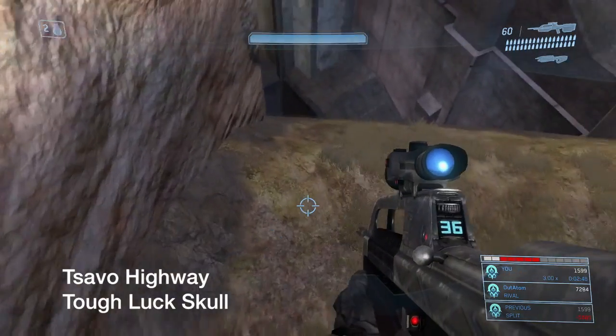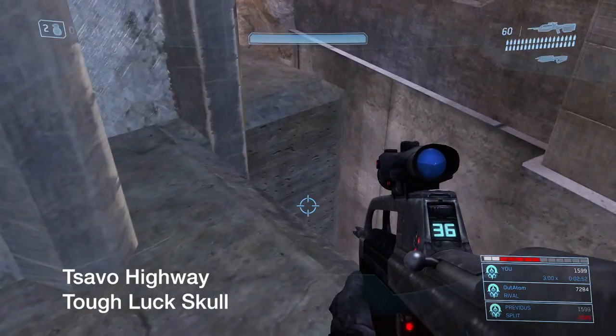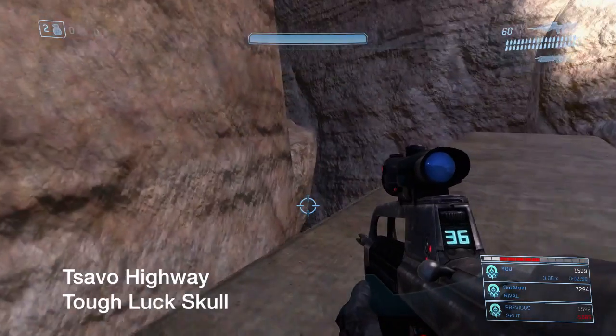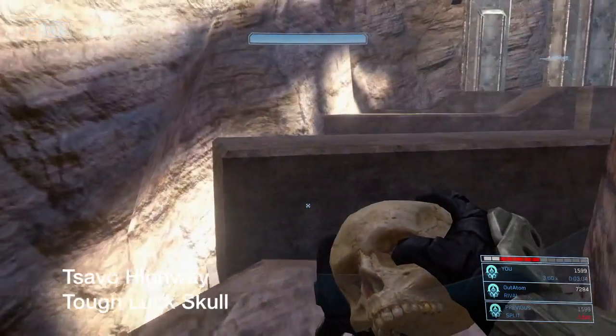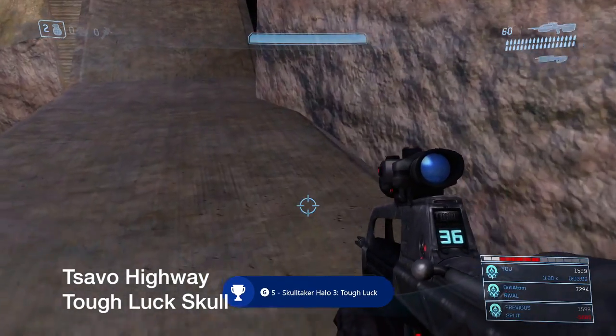The Tough Luck skull is down here. Just hover yourself over to the other side of this ledge. Over there on that ledge, there's going to be the Tough Luck skull — just grab that. And there we go. Achievement. Finally.